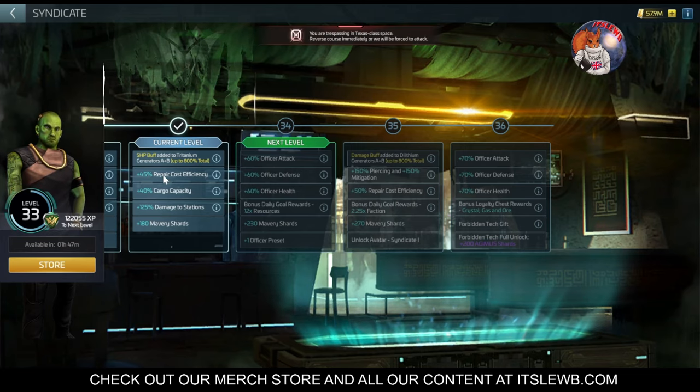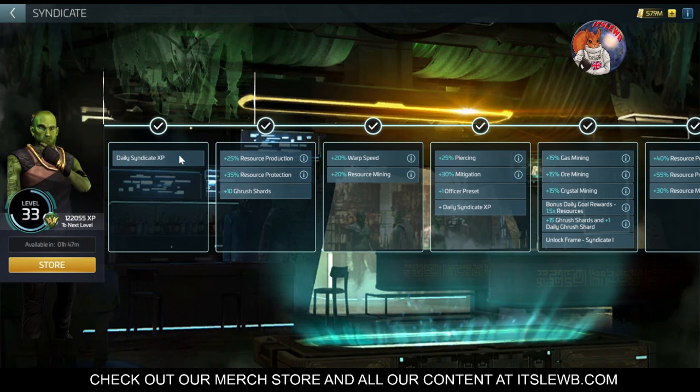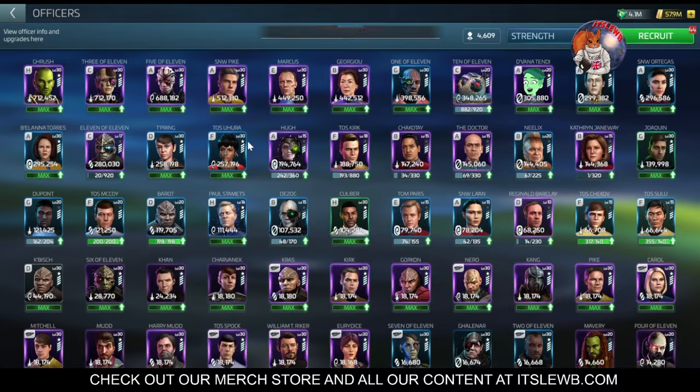Your daily drip will vary depending on your Syndicate level — I currently get 750 a day. This can be improved with Primes, which we'll talk about. Going back to Syndicate level 1: once you first unlock Syndicate, you get a daily drip of XP. Once you reach level 1, you get resource protection, resource production, and you start getting Grush Shards. Grush is this little green officer, and he's one of the best stat officers in the game.